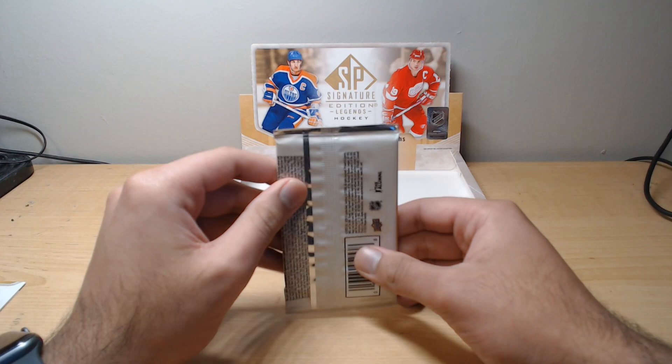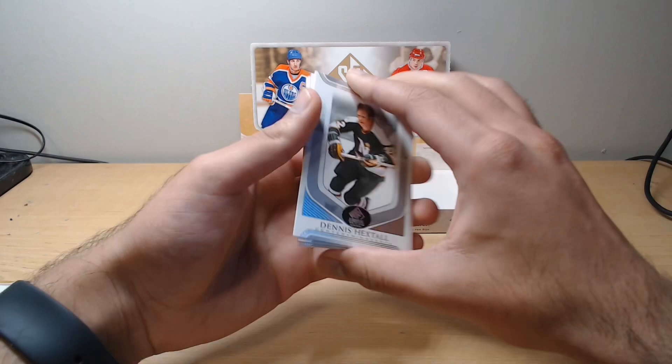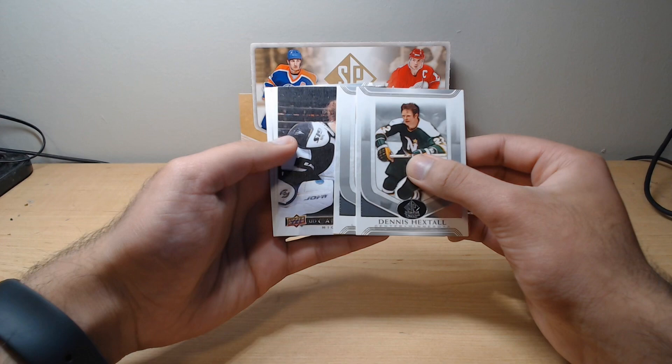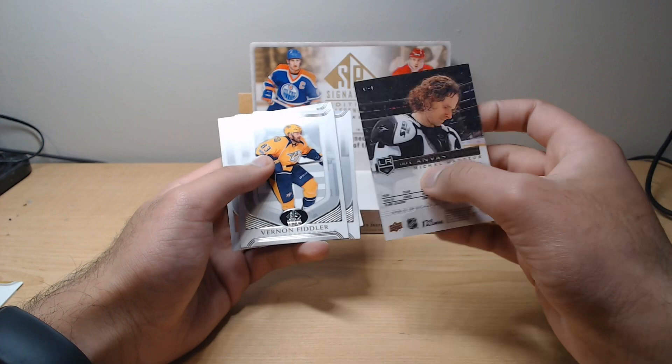Last pack of what's been an outstanding box — let's see if it can bring some more action. We've got Dennis Hextall, Eddie Beers, another canvas, another canvas — Michael Hanses of the Los Angeles Kings. We've got Vernon Fiddler and our last card, Cory Cross. That was an impressive box.